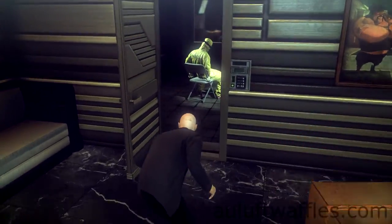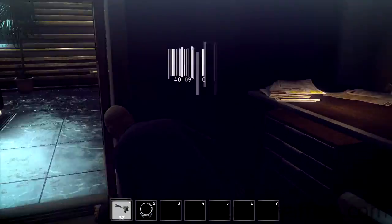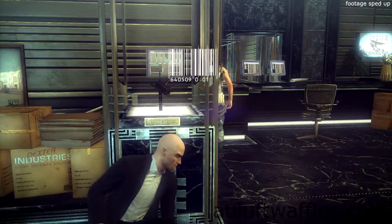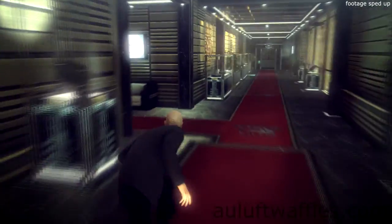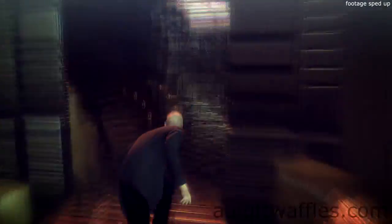Sneak inside and recover the stolen file. Wait for the guard to have left again and then go back out into the Security Room and open the doors. Then follow the corridor outside to the elevator.